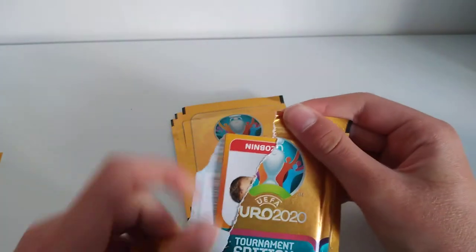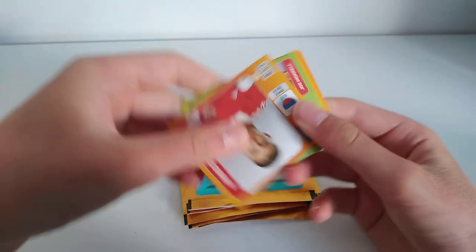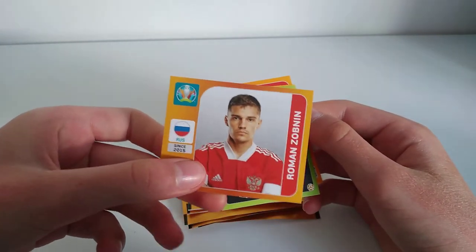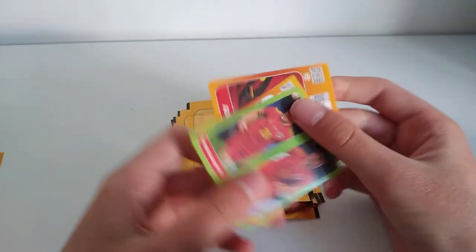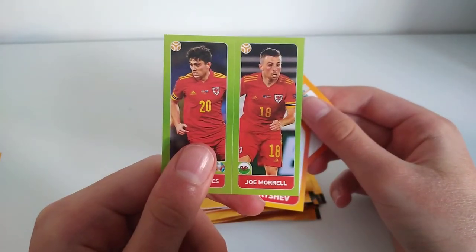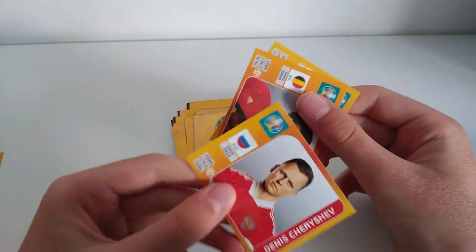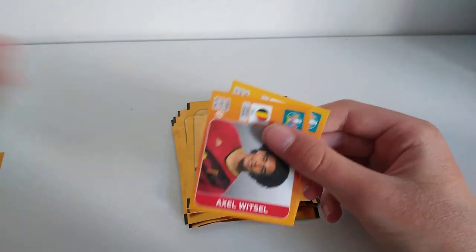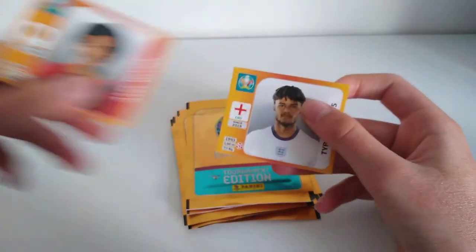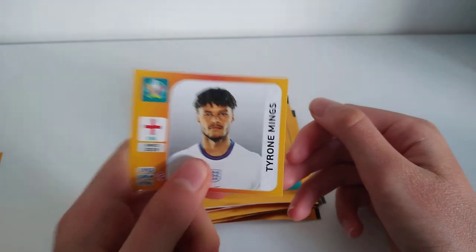For the next pack, we have Roman Zobnin for Russia. Then we have Daniel James and Joe Morrell for Wales. Then Denis Cheryshev for Russia. And Axel Witzel for Belgium. And finally, Tyrone Mings for England, who will be playing tonight against Denmark.